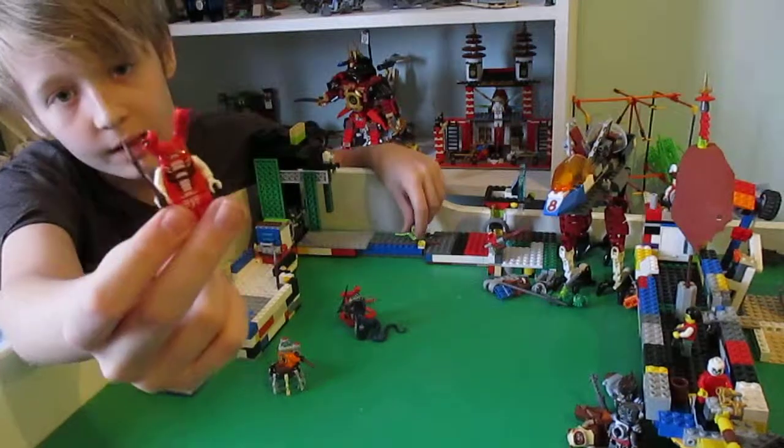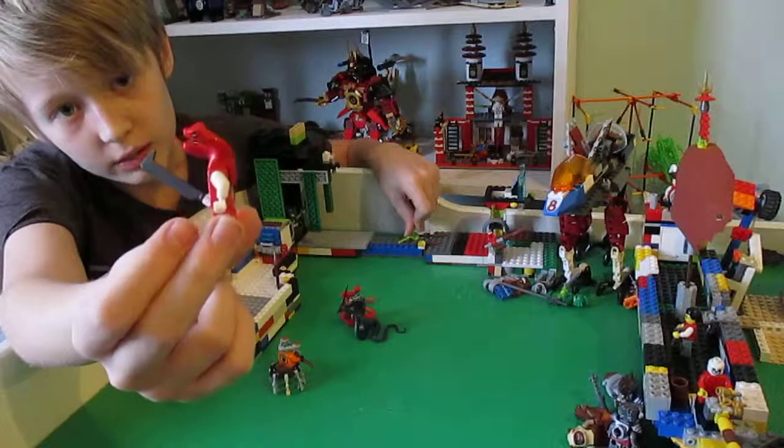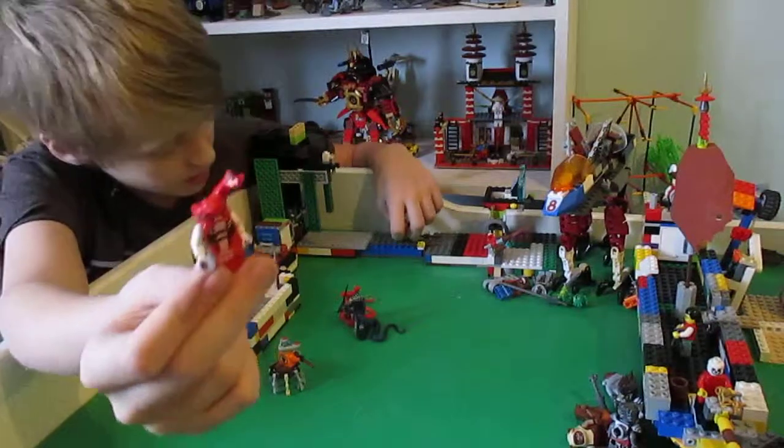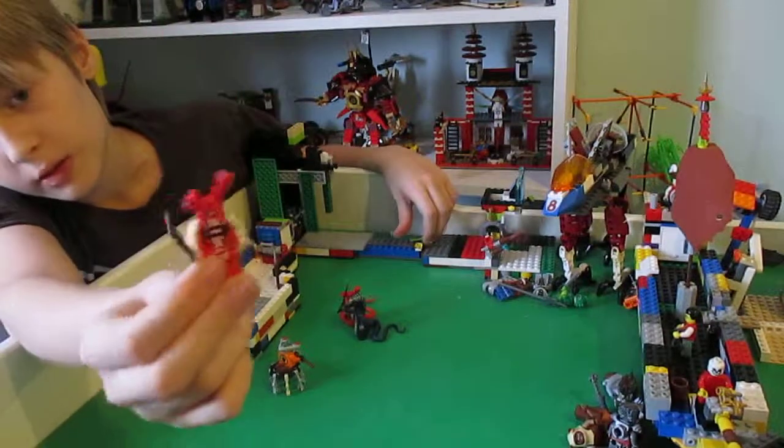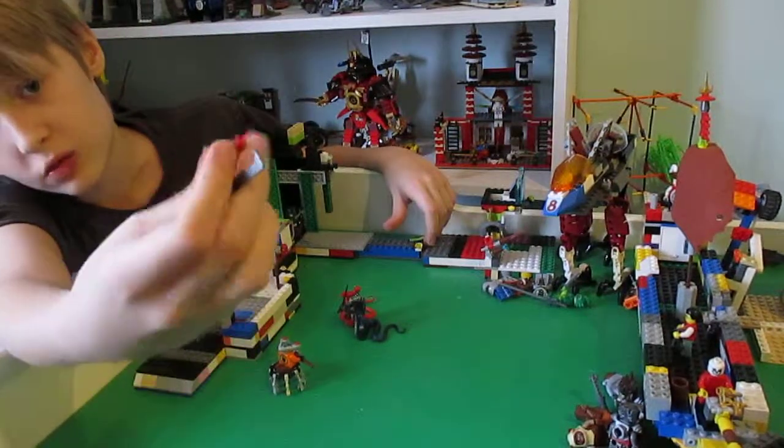Then here we have the Fang One. I got this from my friend - I don't know where you can get this, but I think you get it in the one with the wrecking ball. He has two heads and a sword.